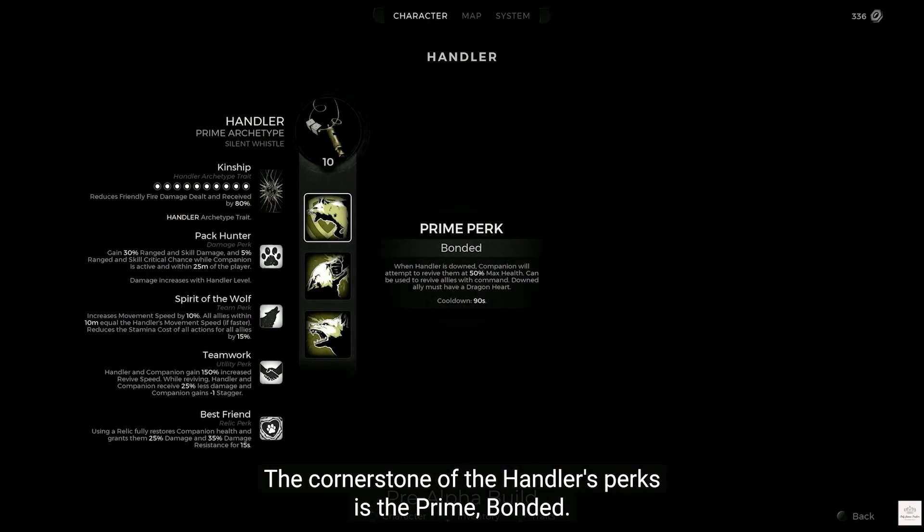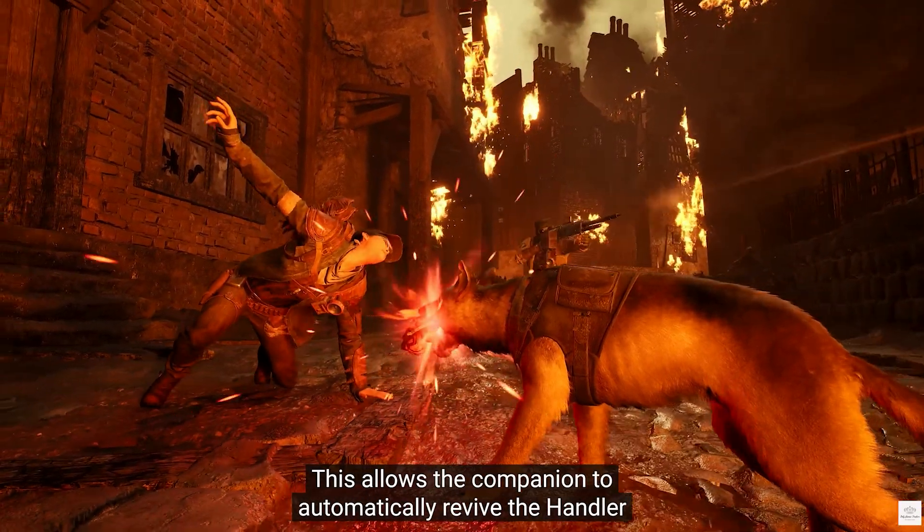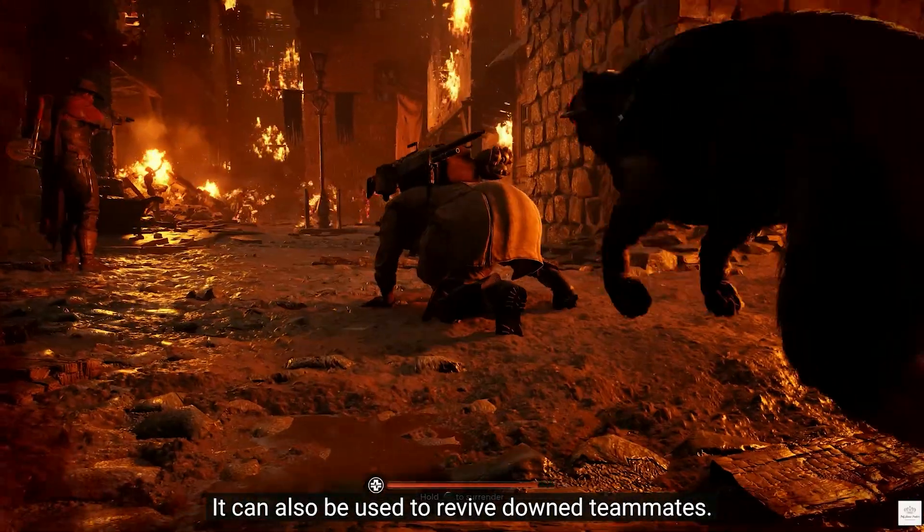The cornerstone of The Handler's perks is the Prime: Bonded. This allows the companion to automatically revive The Handler with The Handler's own relic. It can also be used to revive downed teammates.